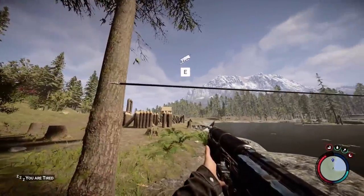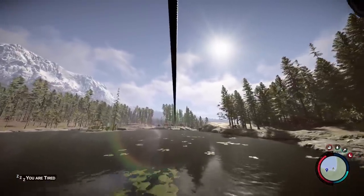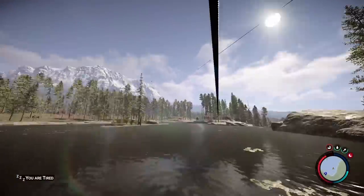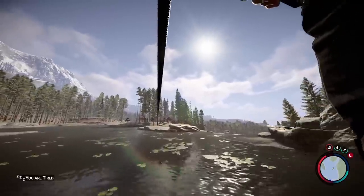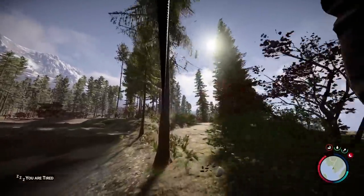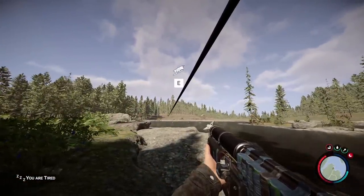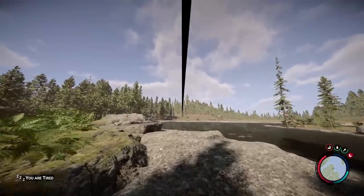Right here is an example of the maximum zipline distance. If you go any further, the zipline will break and won't let you place it. But you can go all the way across this lake with a single zipline, which makes certain structures much easier to build and makes it much easier to connect distant base buildings.